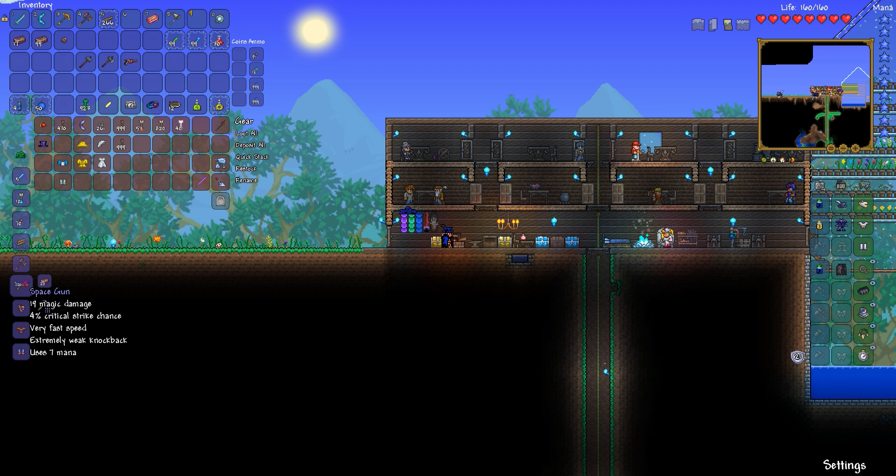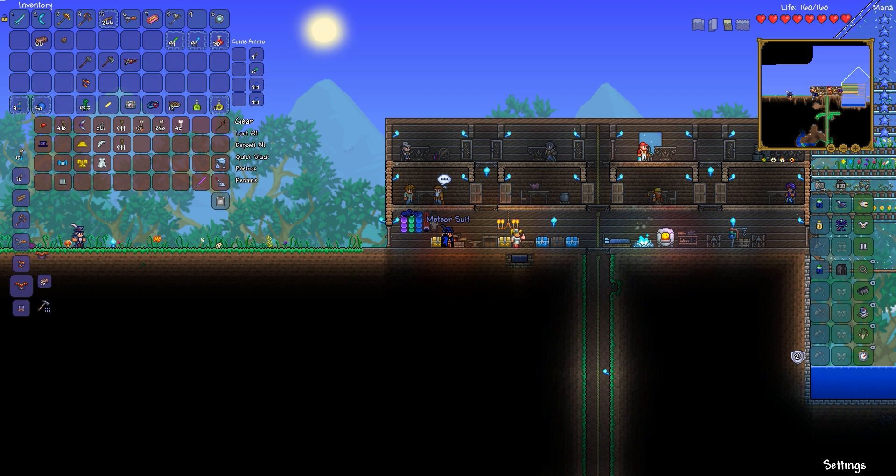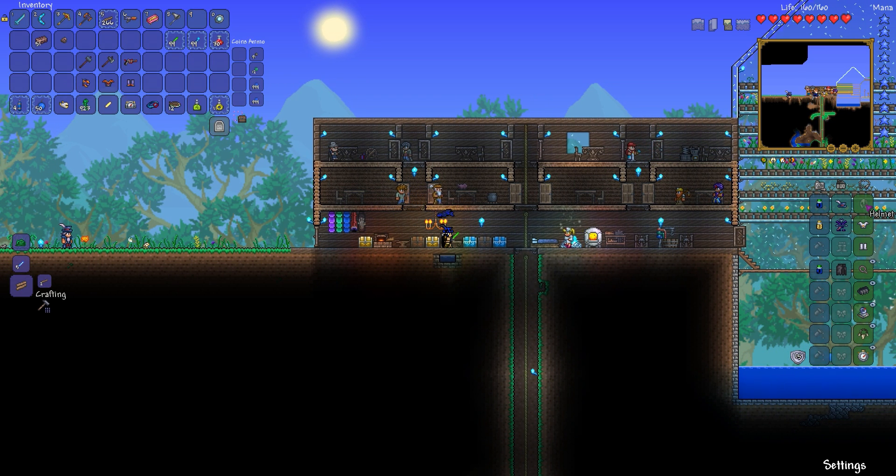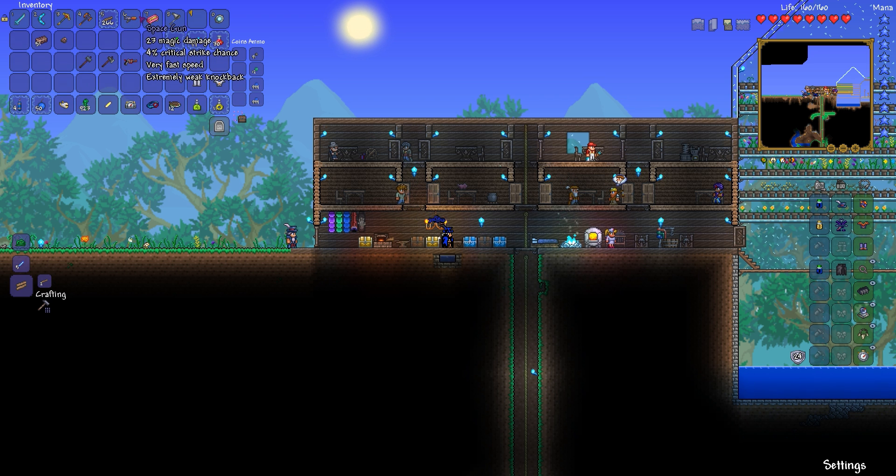No bonus on it this time. The space gun is a magic weapon — no bonus on that either. Then we're going to make the meteor armor, which has more defense than the magic armor and provides quite a bit of increased magic damage. So let's get the silver armor unequipped and the meteor armor equipped. That gets us up to 24 defense where before we were at 21 — a three defense boost — and we're going to be doing 21% more magic damage.